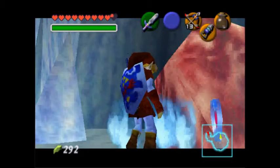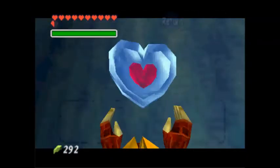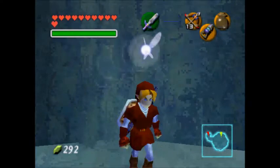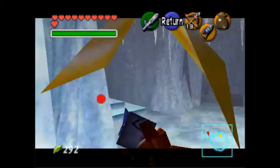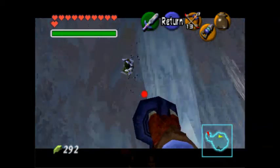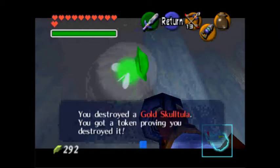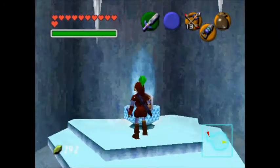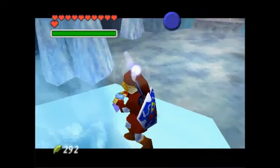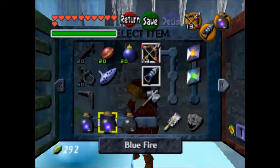Let's put this on and grab that piece of heart. Now I've got up to 11 hearts! Let's see if I should get the golden skulltula — there's one over there. I'm gonna get that. I should count how many gold skulltulas there are. I got the blue fire — I should equip another one.